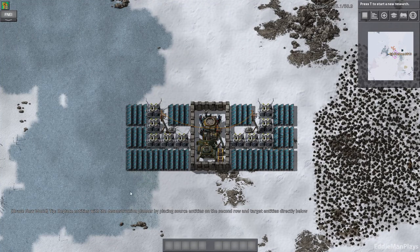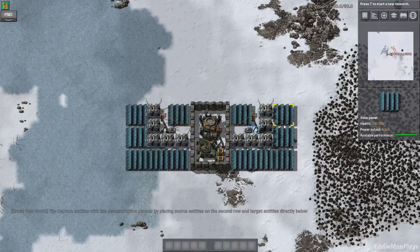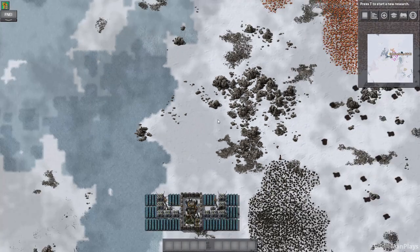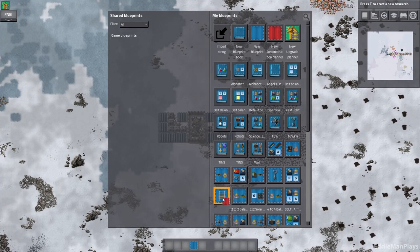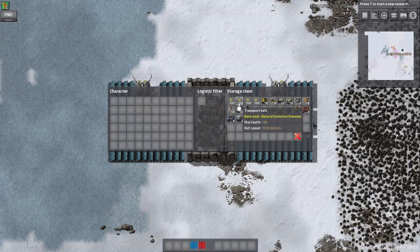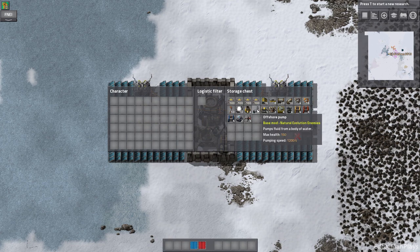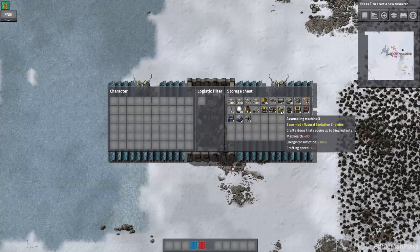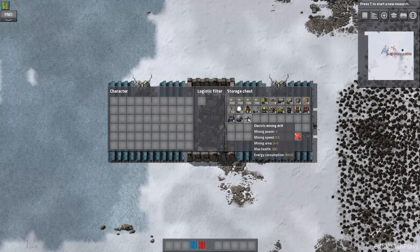Press forward. The Brave New World tip says to replace entities with the deconstruction planner by placing source entities on the second row and targeting entities directly below. Remember, we don't have a character in this scenario, so what we'll have to do is utilize our blueprints and our bots. We start off with a bunch of transport belts, underground belts, splitters, pipes, inserters, power poles, lights, stone furnaces, assembly machines, chests, and four electric mining drills.